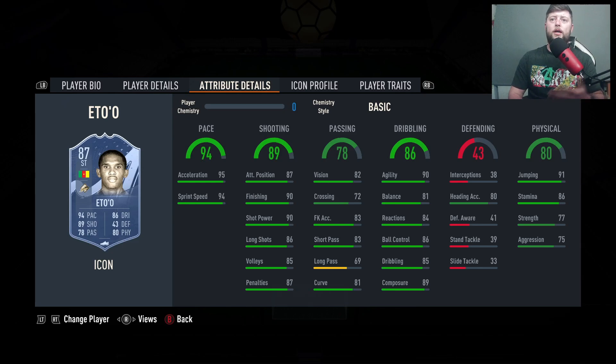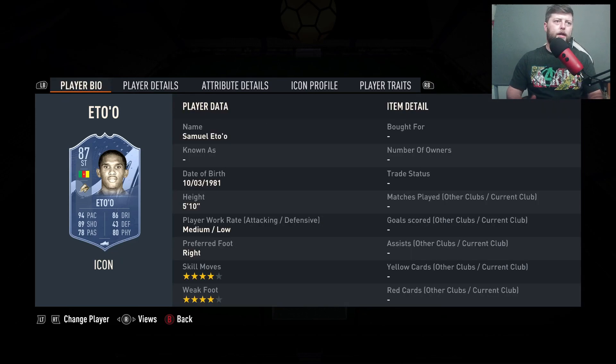He's already got good stamina, jumping is solid, composure is lovely, and a little bit of passing — mainly short game. It turns him into a 91-rated striker. I think for 470k that is a fantastic value for a striker.